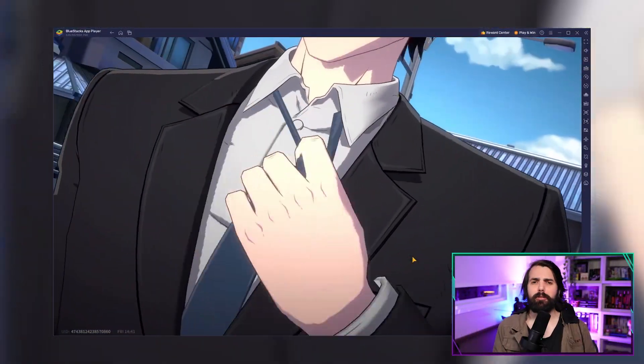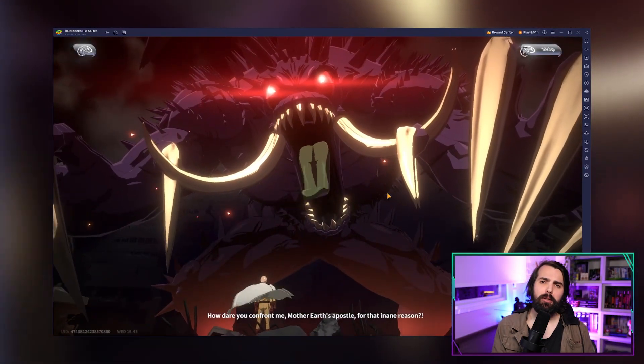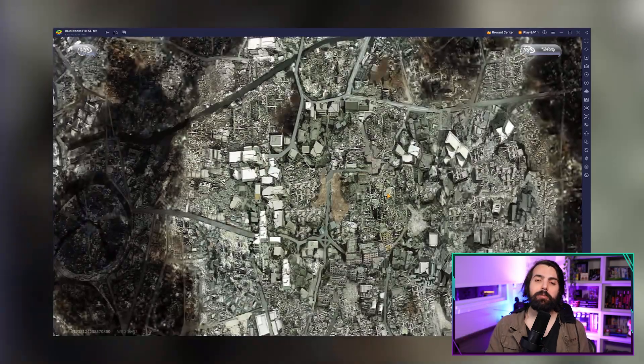Remember, the higher the quality, the more stats you'll gain. And there you have it folks — your ultimate guide for all resources and currencies in One Punch Man World. Here's a pro tip: want to enjoy One Punch Man World on a bigger screen with your keyboard and mouse? BlueStacks is always the way to go, and trust me, it's the ultimate gaming trend.